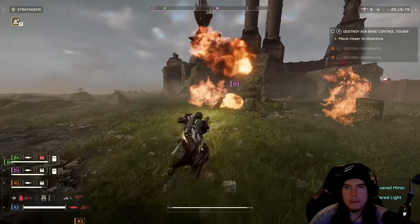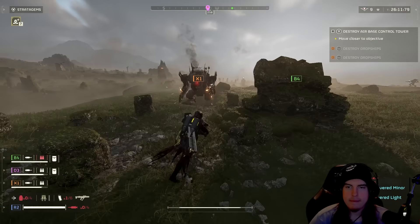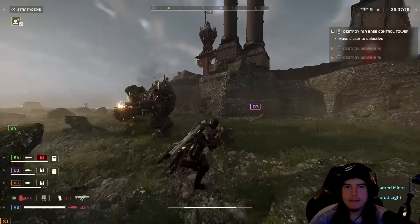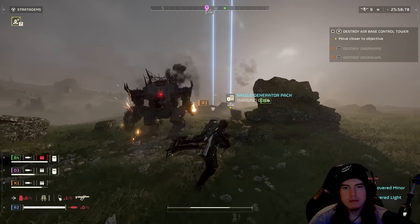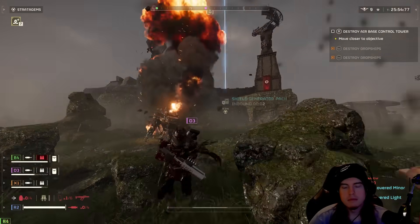Where the Scorcher really shines is facing off with the Automatons. This weapon is going to be quite useful against every variety of enemy besides the mortar emplacements, the anti-aircraft emplacements, and the gatling laser tank. Sadly, those three things cannot be damaged by this weapon — but we'll get to why that's meaningful in a moment.